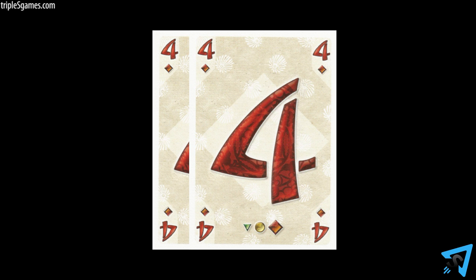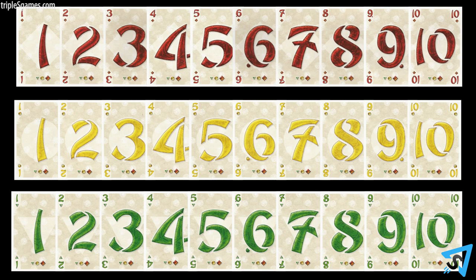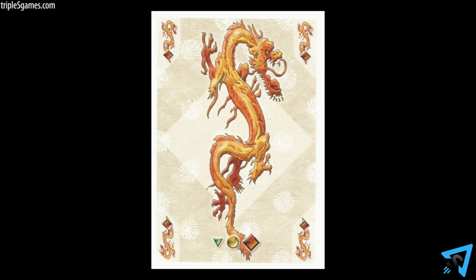There are two cards for each number from one to ten in three suits: red, yellow, and green. With one multicolored one, which is the highest of all ones. And two phoenixes, which rank higher than ten, and one dragon, which is the highest single card.